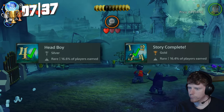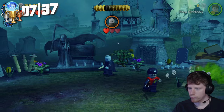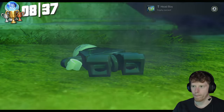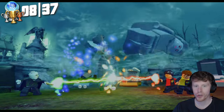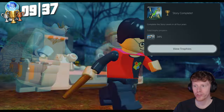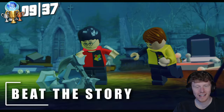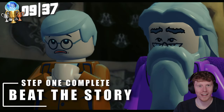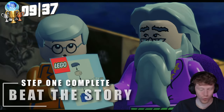We now complete year four and the final mission, which nets us two trophies — complete the story levels in all four years, and complete year four in general. Head Boy — complete year four of the story levels — and Story Complete — complete the story levels in all four years. That means step one is now complete, so moving swiftly on to step two.